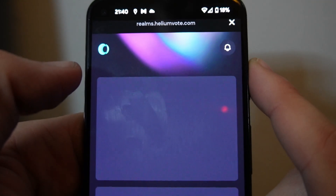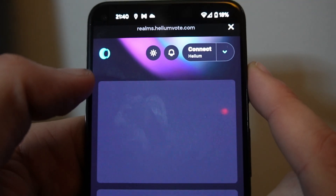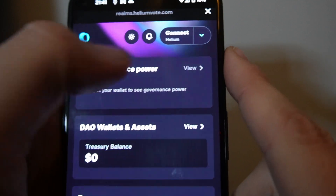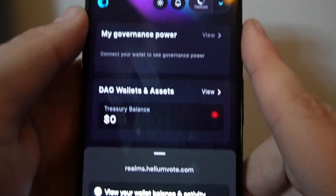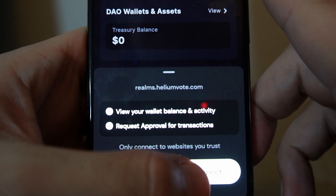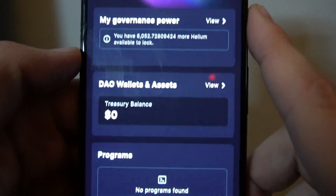Head to the top link — this is Realms, this is where everything happens. The next thing that tripped me up here was you have to make sure on the top right in the Connect section that Helium is selected. Once it's selected, you can click Connect and it shows you options at the bottom. Hit the bottom right one that says Connect, and now your wallet is connected.